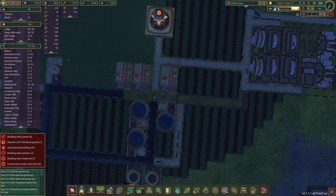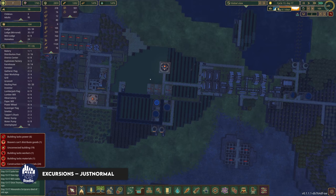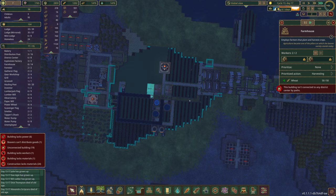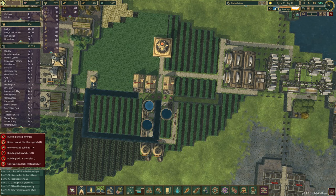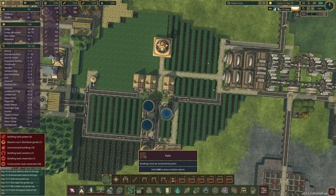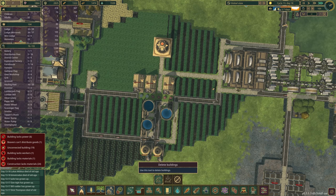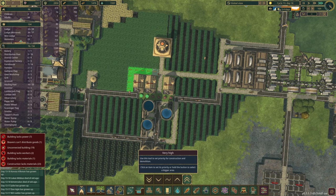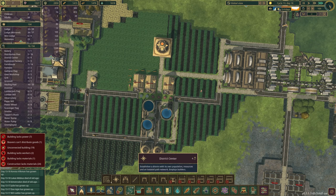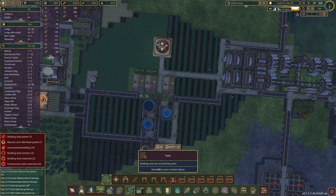18 unemployed beavers in this district — that is perfect. 24 homeless though — what is going on? I think they're too far from their homes, because the connection still should be there. Yeah, something's not working, they're not focused on these at all. We'll get rid of this and add another path around the farm — maybe that'll solve our issue. It's very strange that we have so many unemployed beavers. We've had a lot of births.